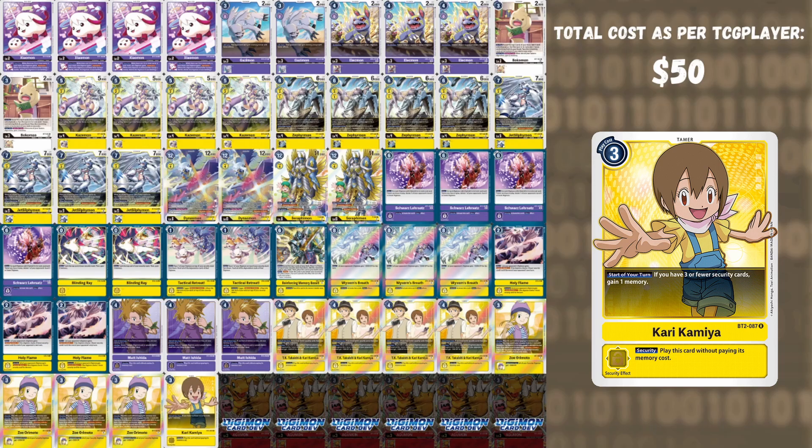We play four Zoe — Zoe functions similarly to TK on play: check your security and add one hybrid Digimon to your hand for consistency, and as ESS all your security Digimon get plus 3,000 DP. One Kari — if you are three or less security at the start of your turn, gain one memory, functioning as a yellow tamer and lending itself to gaining additional memory. Cards like TK and Susanoomon are the biggest ones missing from this list — both a secret rare and an expensive tamer respectively — but if you want to play this deck at full power, you can look into those.